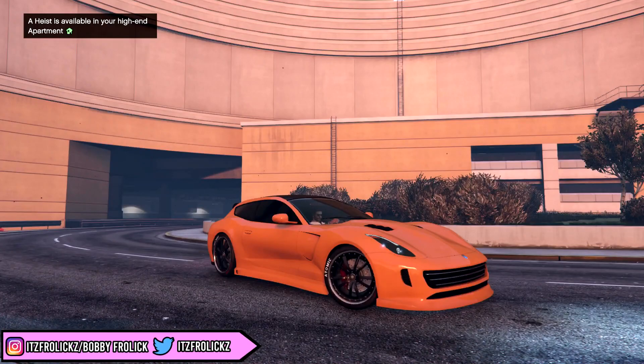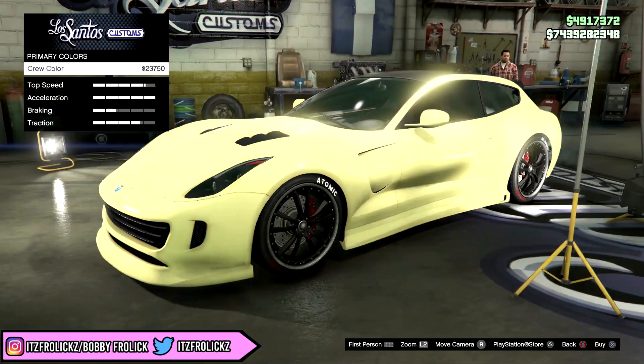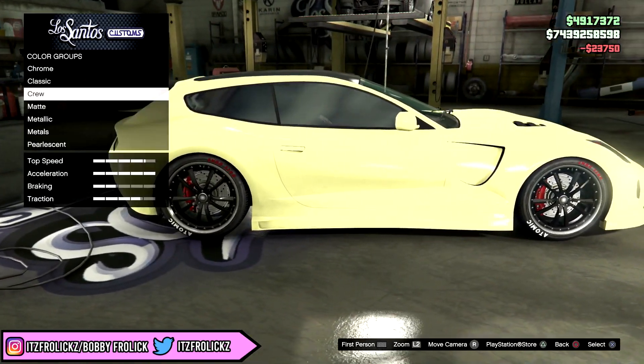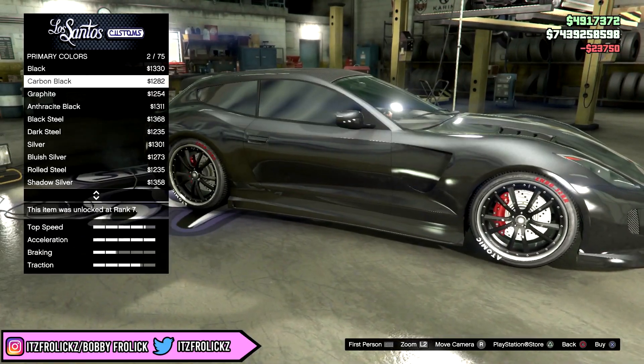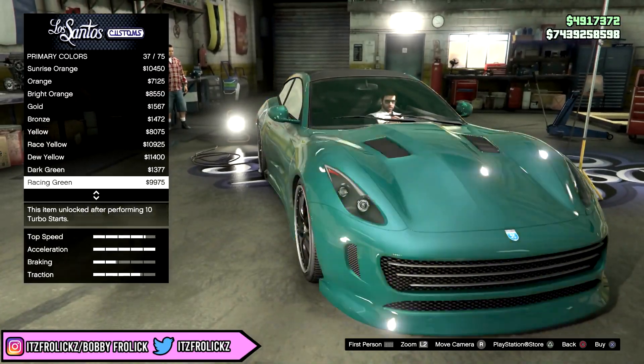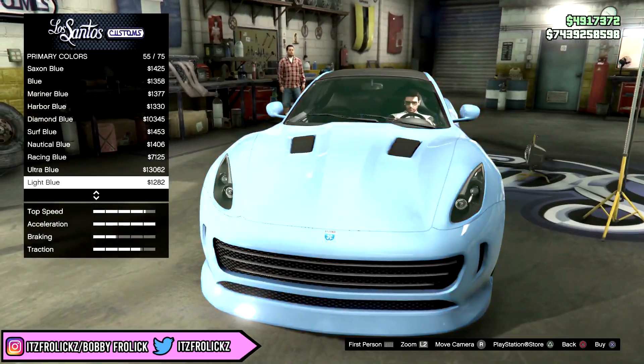This next color is actually one of my favorites on this list. It's called Pale Golden Rod, and I personally think it looks really awesome. It kind of reminds me of like a mint green, but it kind of looks something like an alien color as well.